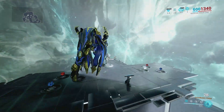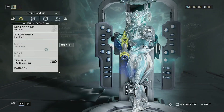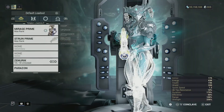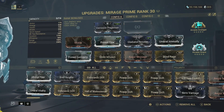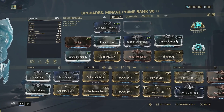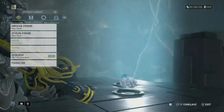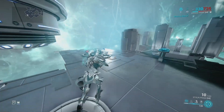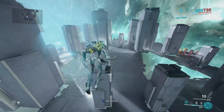Now I'll test using Mirage. My Mirage build has Helminth Oberon's Smite infused onto it, along with the Smite Infusion augment — holding this ability casts on ground allies within 15 metres, adding 100% radiation damage to their attacks. So we'll be stacking Viral and Radiation against these enemies, and they will not stand a chance.